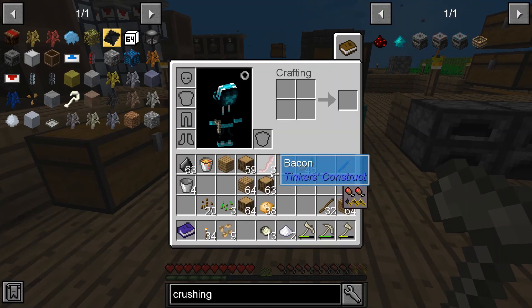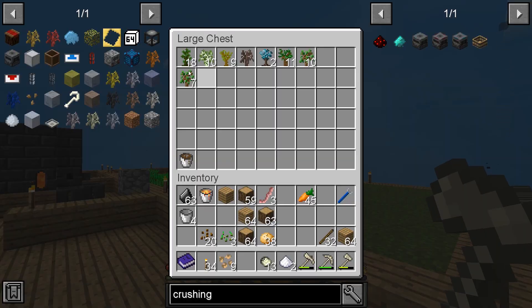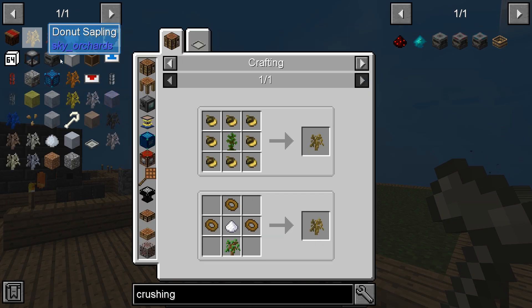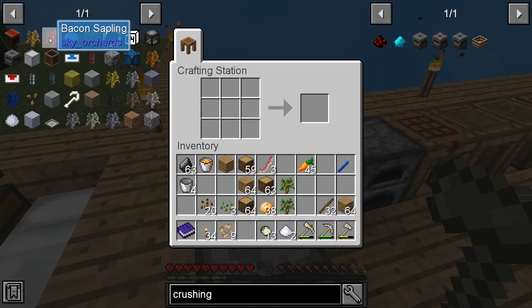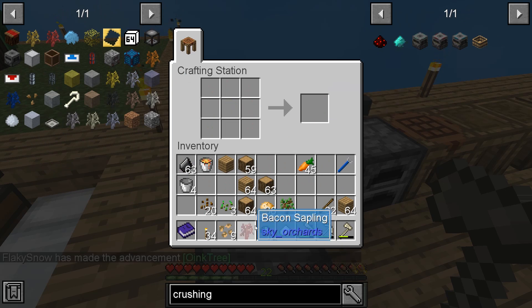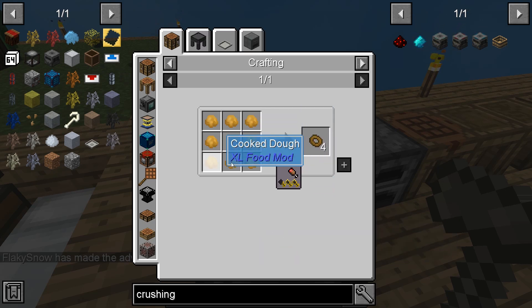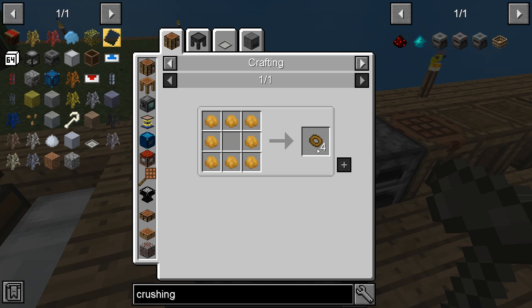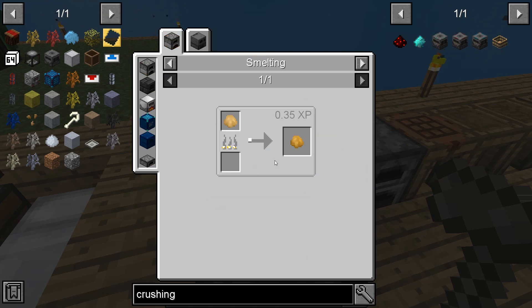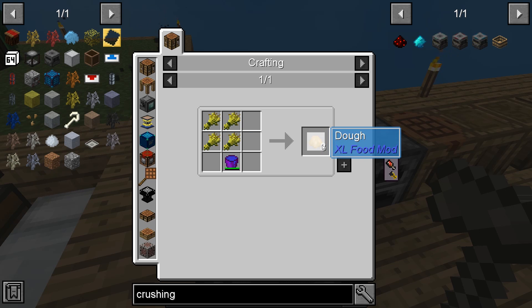We should have three bacon now, so that means we can make our apple sapling. There we go — what is the other sapling we need? Another apple sapling, so let's get one more. Okay, let's make our bacon tree sapling — one bacon tree sapling, thank you very much. And the donut sapling — we need eight dough. Oh, it's eight dough to make four, so we only need four wheat.